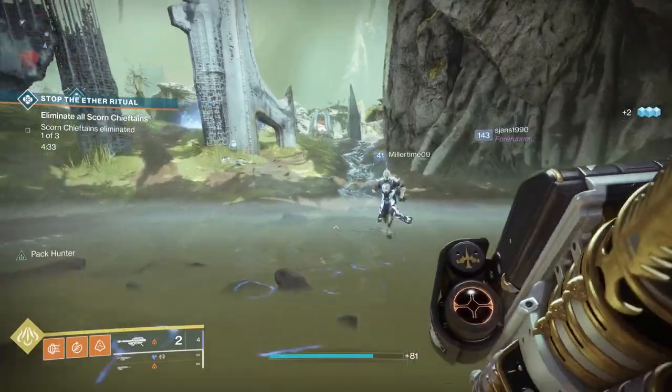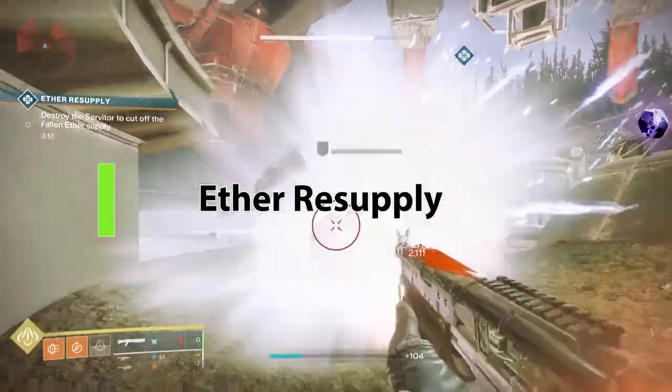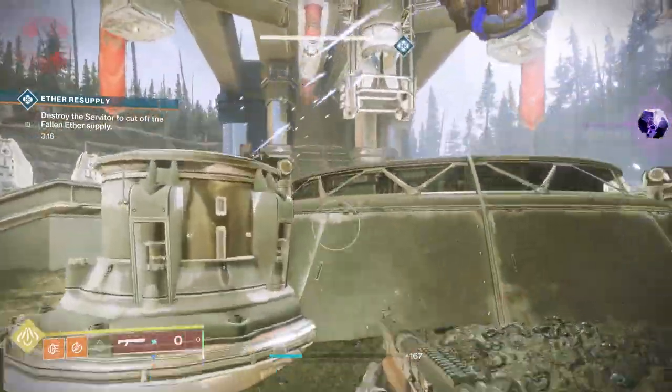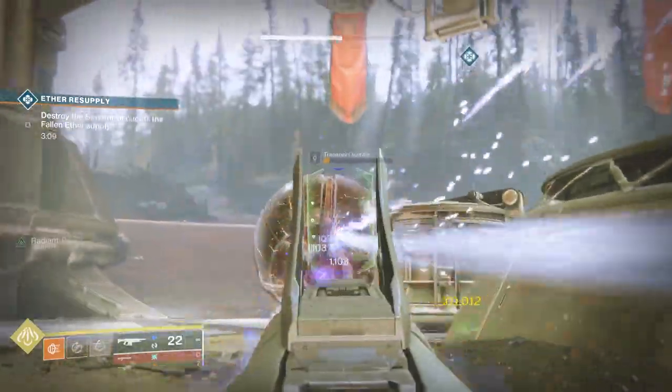For the Ether Resupply heroic public event, you'll notice that there is a servitor in the middle. You take some damage to it, and then three mini servitors over time will show up. Shoot all three mini servitors in a timely manner and that'll make it heroic.